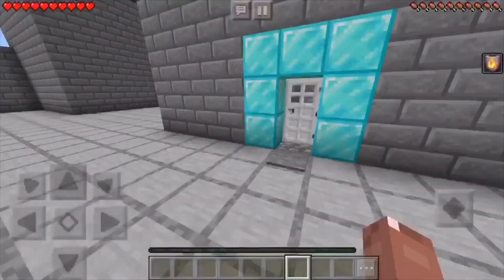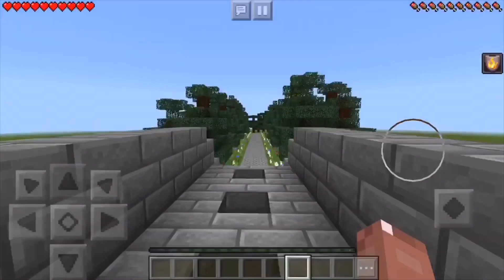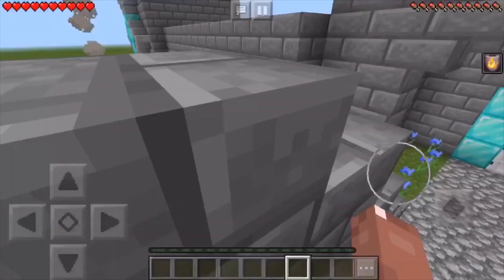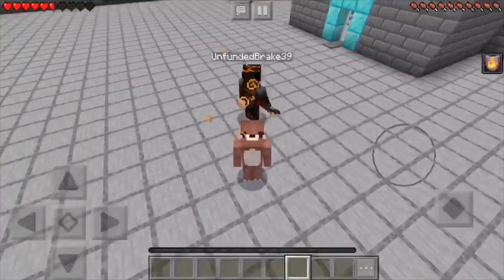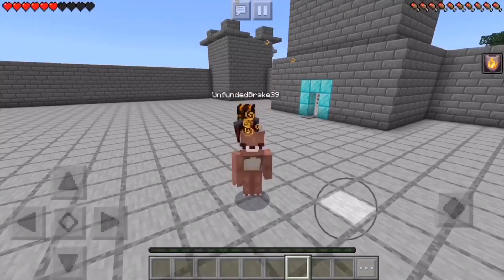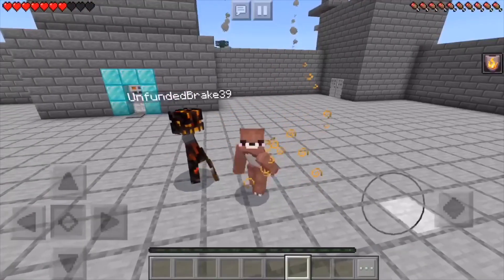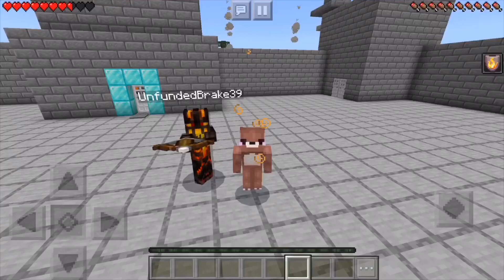This is the solution for Pocket Edition Minecraft. It's really not that confusing — you literally just join, kick the person off, exit, and then you're able to join. That should be the solution. I hope this video was helpful. Let me know down in the comments if it worked or if it didn't, because this worked for us and we heard it worked for someone else too. See you in the next video, bye guys!